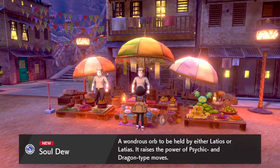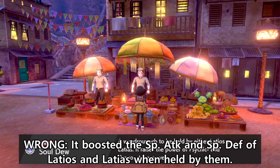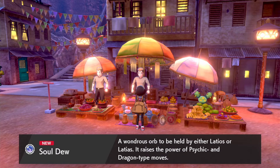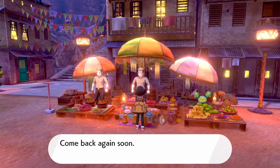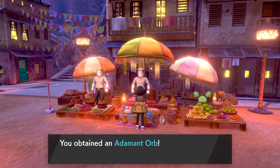For Latios or Latias you get the Soul Dew. Originally it was meant to boost special defense and speed of Latios and Latias, but that's not the case anymore. When held by Latios or Latias, it boosts the power of their Dragon-type and Psychic-type moves instead — a bit of a nerf, but it's fine.